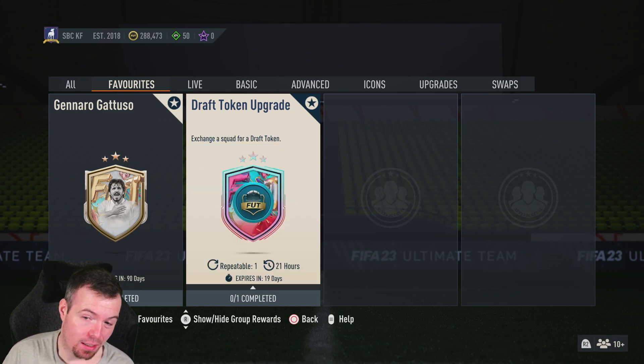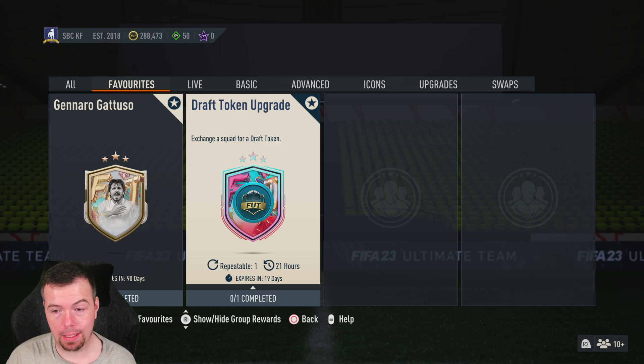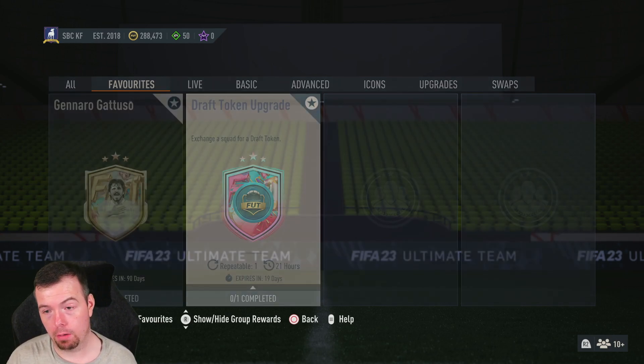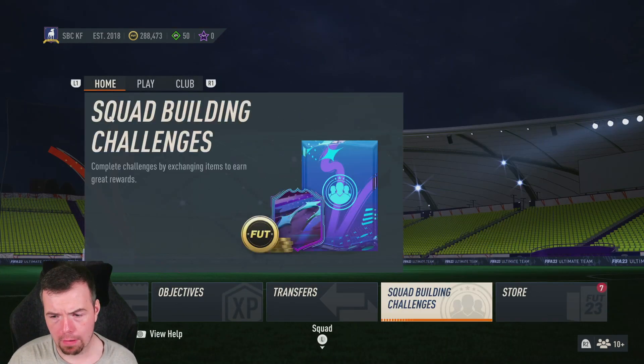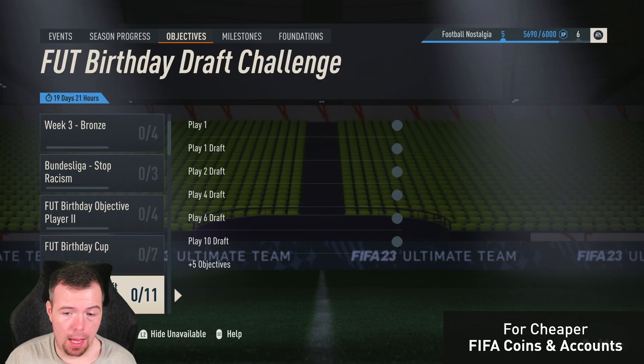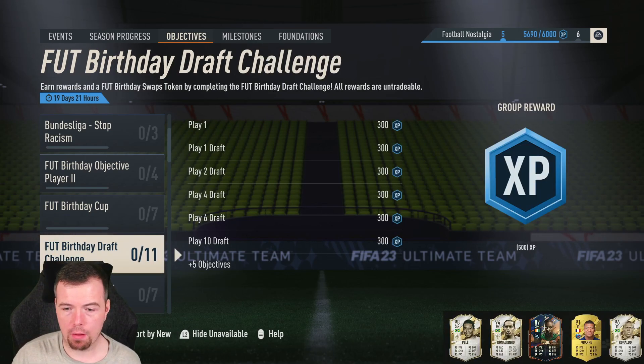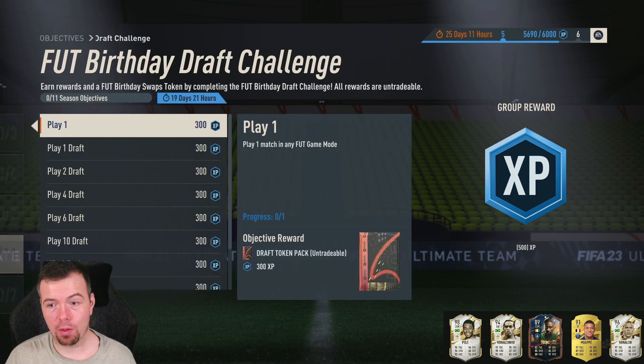It's not great but it's cheaper than actually buying a FUT draft directly. Let's get into the objectives, which is the main thing about this. The FUT Birthday draft challenge — the main reward — is not the greatest, it's just 500 XP.